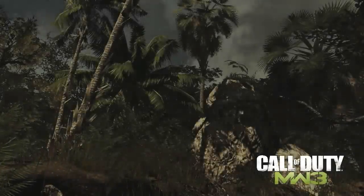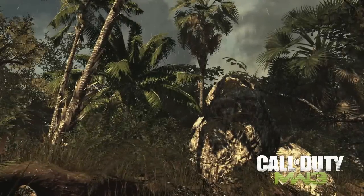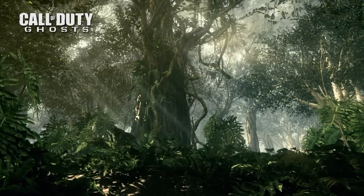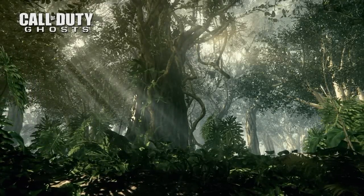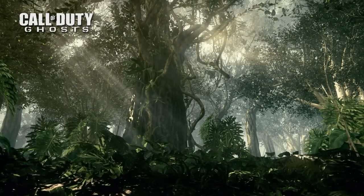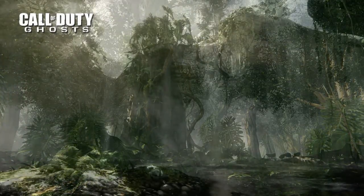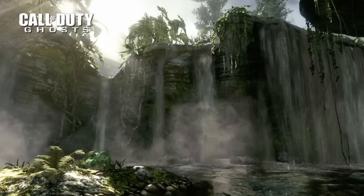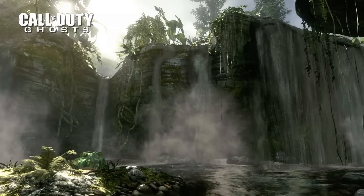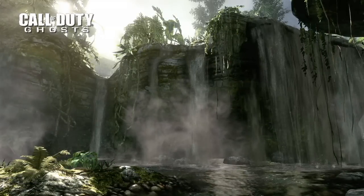Environments have also benefited from our new engine. Here's an example of a jungle environment from Modern Warfare 3. Now, here's a jungle environment from Ghosts. This scene employs many new tech features including volumetric lighting, boosted poly count, self-casting shadows, specular mapping on particle effects, environmental tessellation, and a drastic increase in sheer volume of objects, creating a nearly photorealistic world.